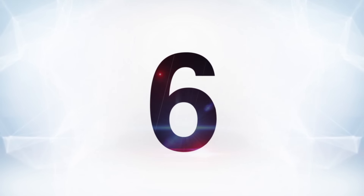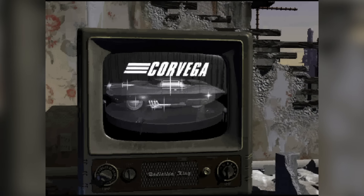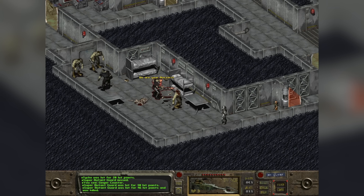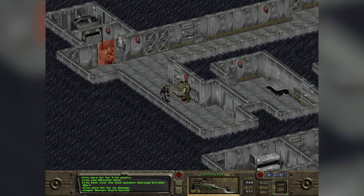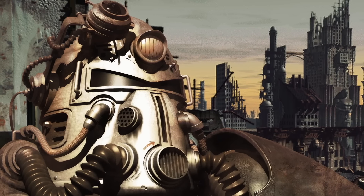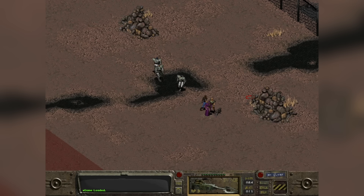At number six is Destroy the Source of the Mutants from the original Fallout. One of the two final objectives in Fallout 1, this one is definitely the hardest and the longest. Fallout 1 can be a challenging game, but it's normally just generally tough rather than any specific quest standing out as particularly hard — except this one. The main goal is to infiltrate the Mariposa military base and blow it up, which puts a stop to the creation of super mutants in the wasteland. This place is big, with a lot of high-level skill checks and many of the most difficult combat encounters the game has to offer. It's just the biggest and most difficult dungeon in Fallout 1. One cool thing is that you can infiltrate the facility rather than shoot your way in, which can make it a whole lot easier — but if you don't have the skills for it, it's just a slog.